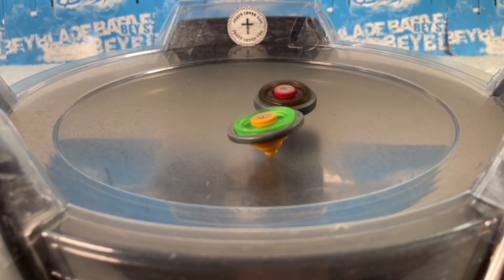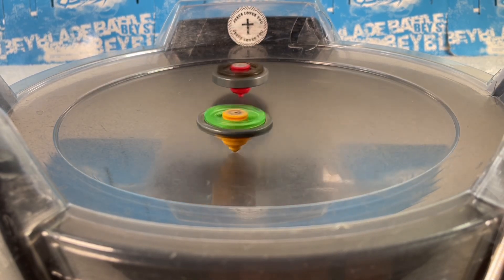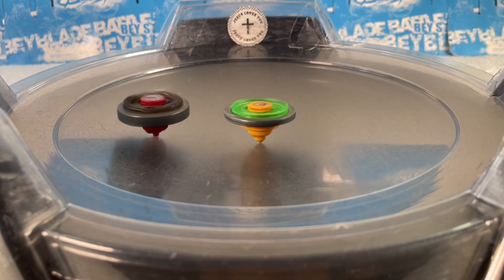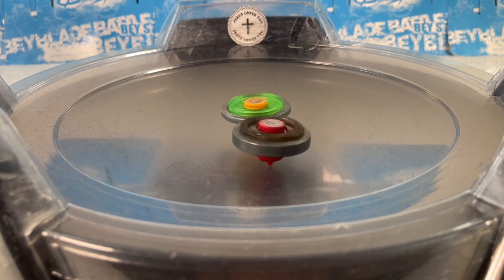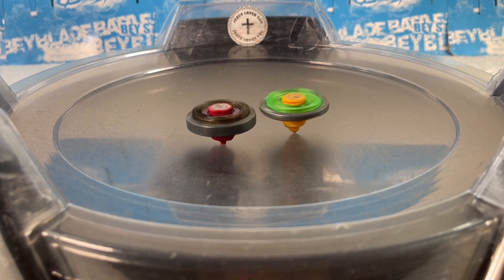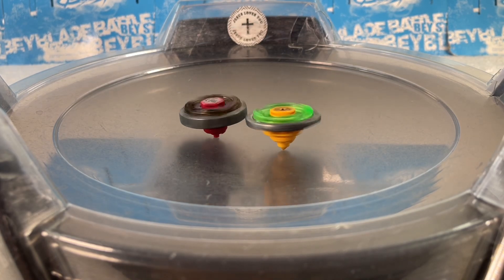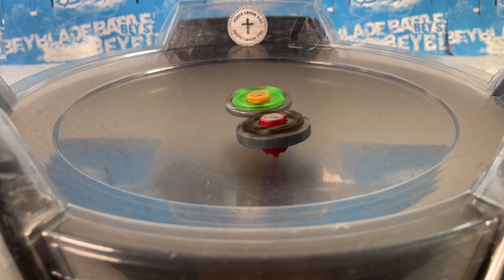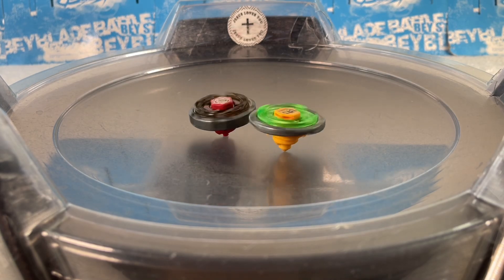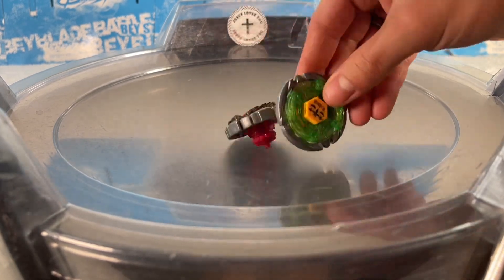Imagine back-to-back knockouts — that would be epic! Three points to Flame Libra, four points to Dark Wolf. Will my prediction be correct? Don't cheat, don't change your prediction now — all right, I think Libra wins this, Libra has a little more stamina. Come on! Score is 4-4, it's a draw.